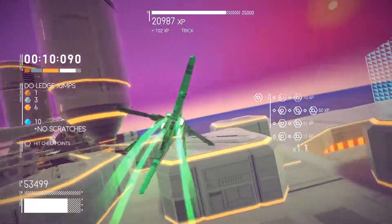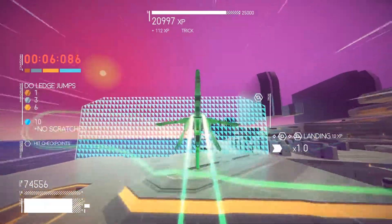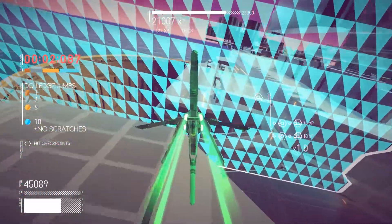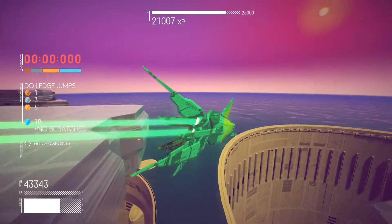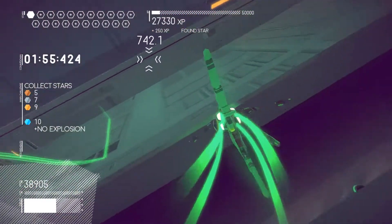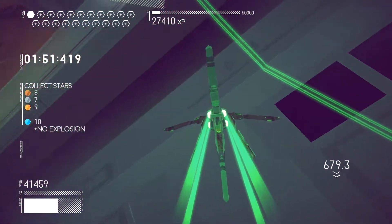Snapping to a surface allows you to speed up, get around obstacles, and do tricks to earn boosts when you jump off a ledge. There's no story per se, but there are modes for standard races, time trials, tricks, and a mode where you have to gather as many stars as possible before the time runs out. Each mode showcases the game's mechanics and teaches you more of what to do and how to play.